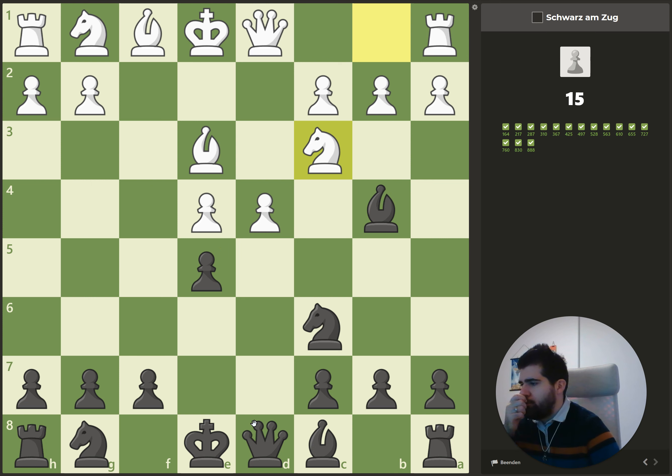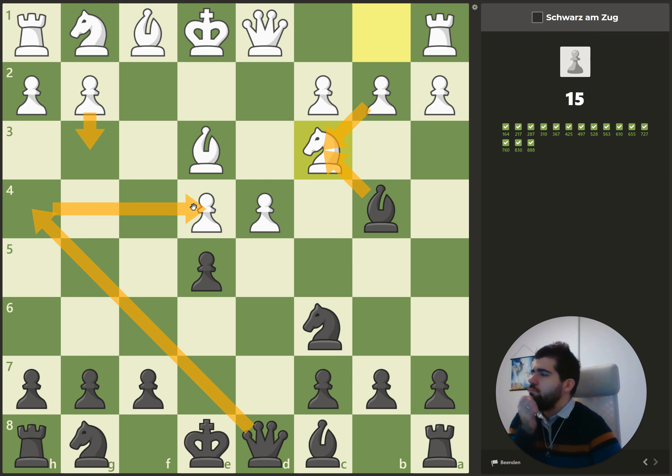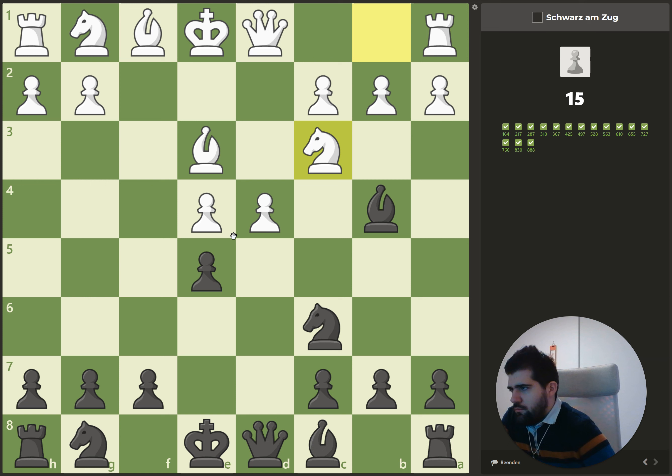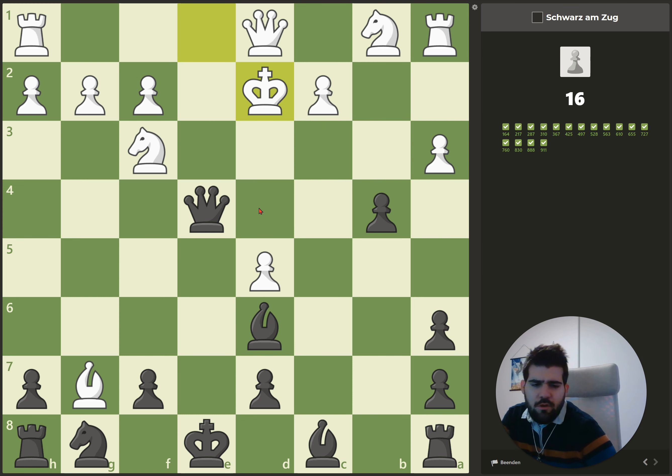The other idea is we capture, capture, and then on this move if he plays g3 we capture here. But it's not ideal because he can just play queen f3. If we play a3, we can capture with a check so he needs to recapture, then we capture the bishop, and at the end we've won one knight — and that's the solution of the problem.